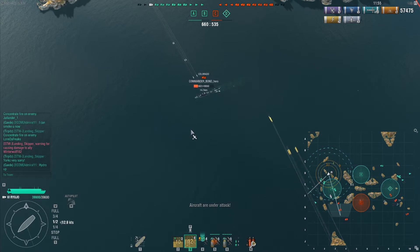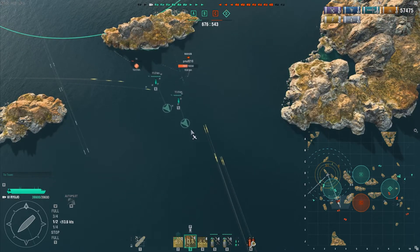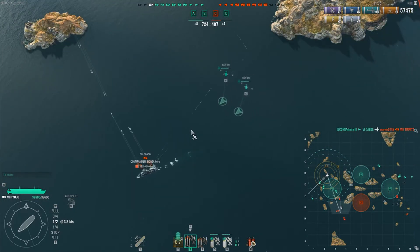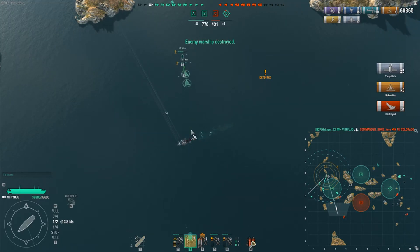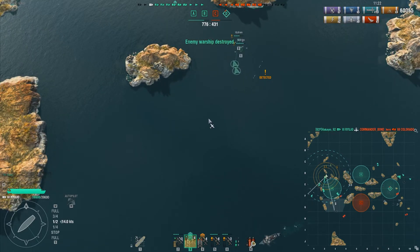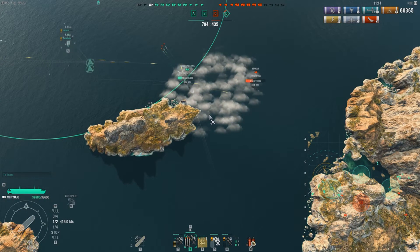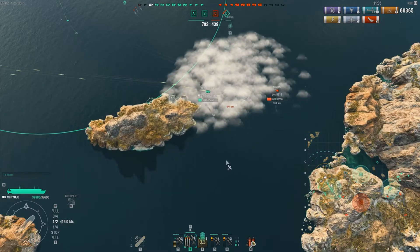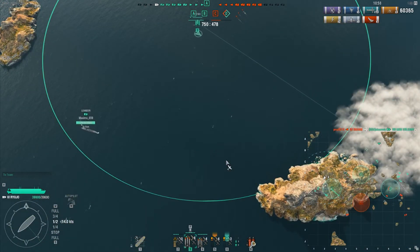Fortunately I still have three fighters in reserve and will have another fighter group out in about seven seconds. If you lose your planes they take longer to get back out, so you don't want to let them all die. The enemy fighter squadron tried to strafe my dive bombers but my dive bombers got through and took out the enemy Colorado — that is kill number one. We're sitting comfortably at 60,000 points of damage. The enemy Mahan somehow got close to our New Orleans and we have just lost our New Orleans, but the enemy team is now down one additional ship.